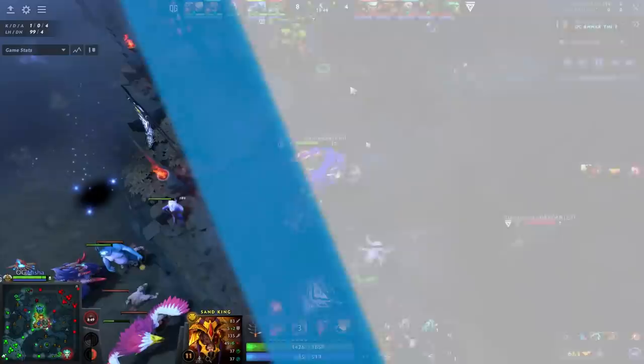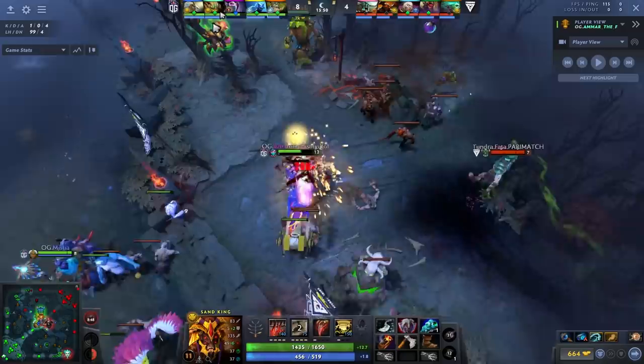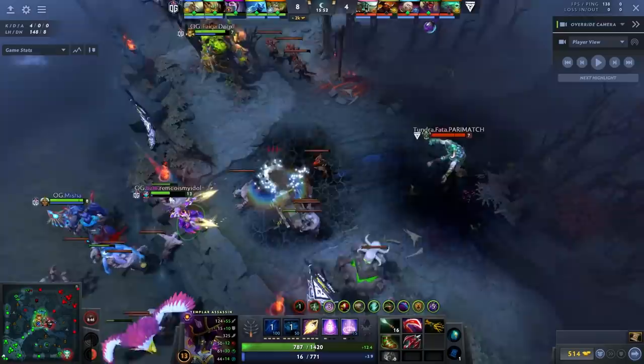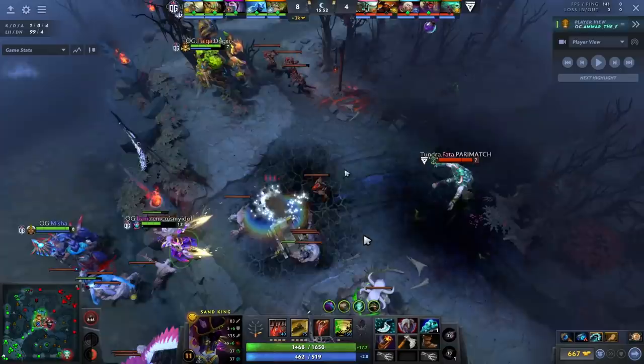Next, a brief but important clip: BZM on the TA is getting jumped on. Amar could blink in and stun the Undying, but that's a pretty awful target — tanky and not the hero you want to kill. The blink range is also a bit too far to get anyone else in the EPI, the Sandstorm won't be great, and on top of that the TA is already low. Going in here would just be a grief.